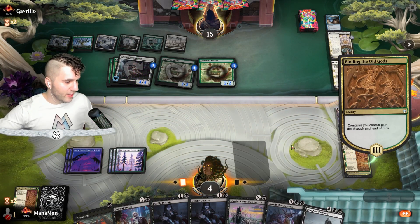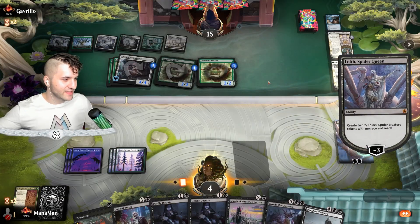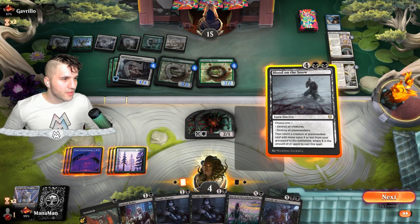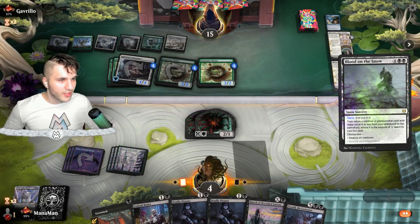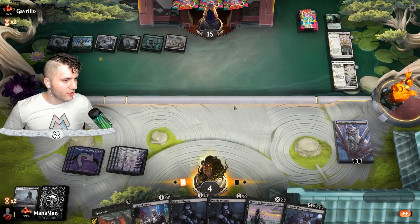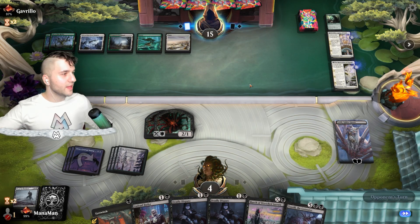We get a lovely Blood on the Snow — this is going to be wonderful. I'm going to pop away our Lolth — we do have exactly 6 mana. Let's drop our Lolth again and use the Blood on the Snow to clear the board. They have summoning sickness on their creatures. Let's grab our beautiful Lolth back. Minus 3, minus 3 — we will get what we want. They've got Cave of the Frost Dragon — that bumps us and lets us trade with Cave of the Frost Dragon or Lair of the Hydra a little better.